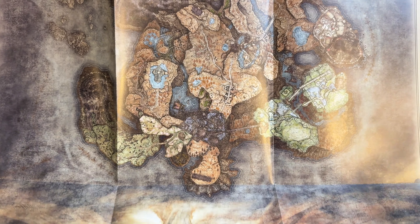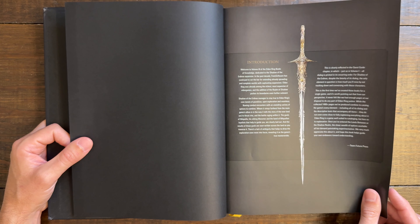One side is simply the map itself; the other side shows all the waypoints and points of grace on the map. It's a cool addition, but personally I'm probably not going to use it a whole lot.